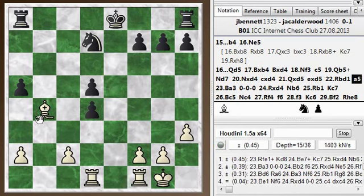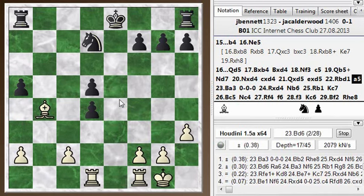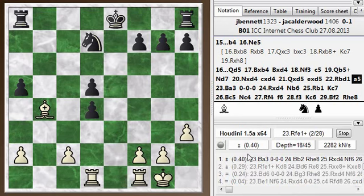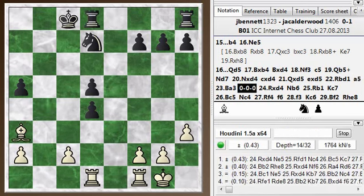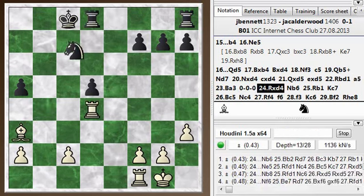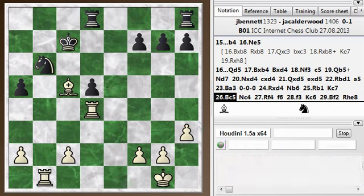I should have been a little more aggressive with the bishop. I could have thrown in a check here and discomfited his king. It likes bishop a3 — I was thinking bishop d6 might be better. So bishop a3, and he castles, and then I don't have that check anymore. But I still have an advantage and I keep it for a little while longer.